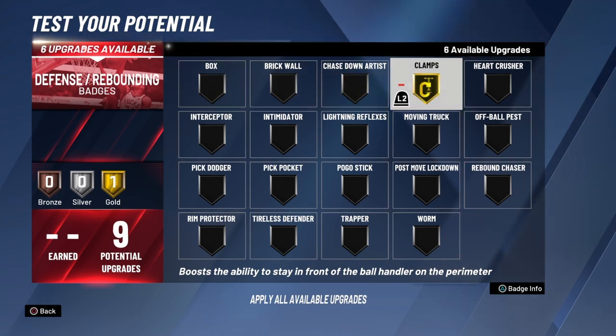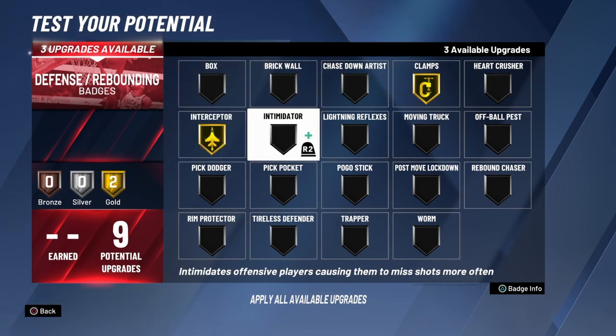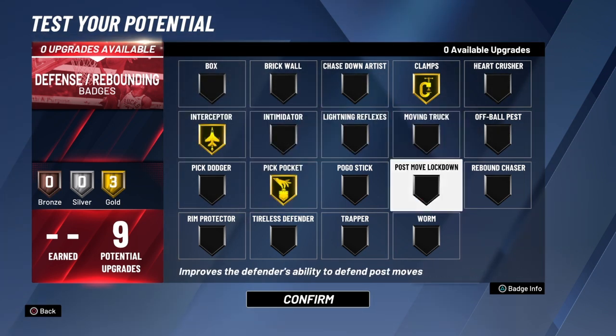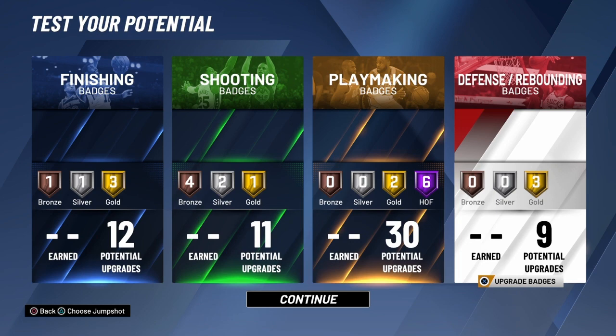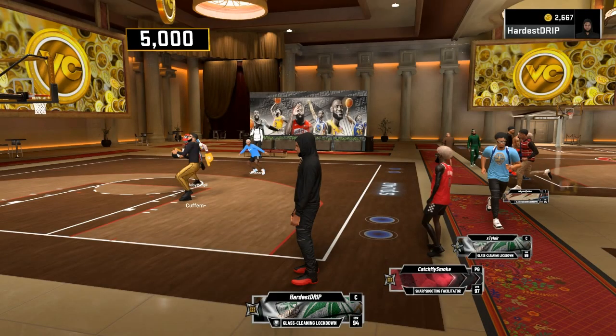For defense I went with three gold badges: Clamps because he's staying in front of you and you're not getting past him, Interceptor, and Pickpocket. He's not one of those big men with Intimidator or one of those toxic defenders with Trapper — he's just a normal defender. That's the end of the video, I hope you enjoyed, please like, comment, and subscribe if you're new.